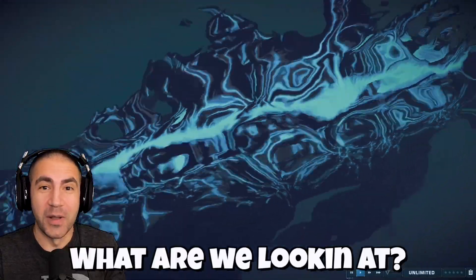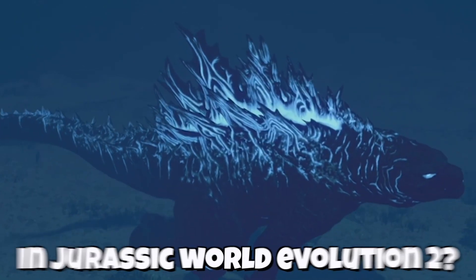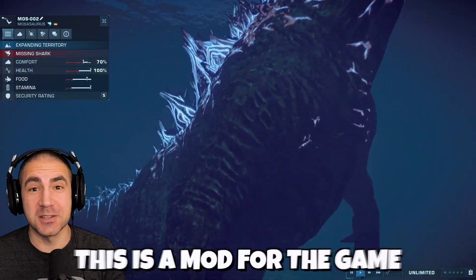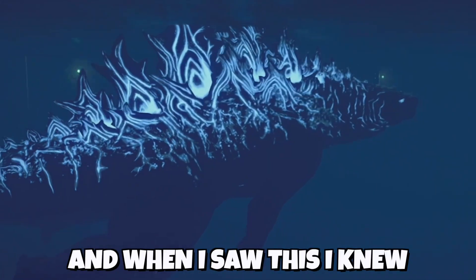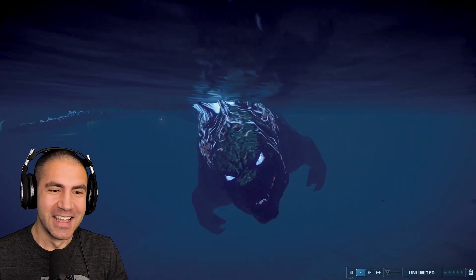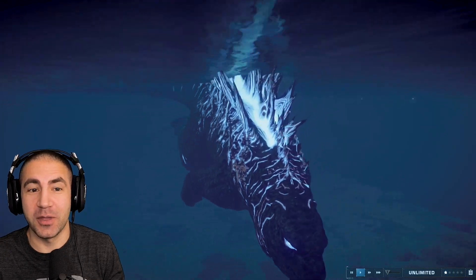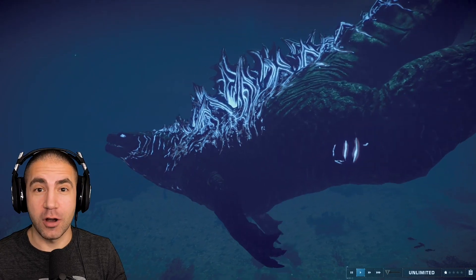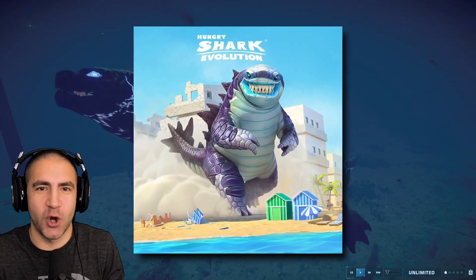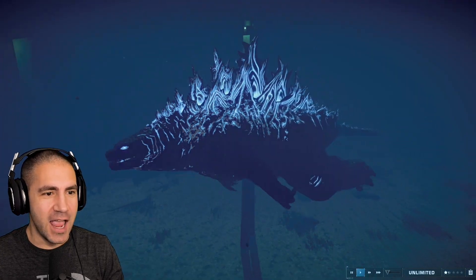Hey guys, what are we looking at? Oh my goodness, we got Sharkjira in Jurassic World Evolution 2! In case you haven't already figured it out, this is a mod for the game. And when I saw this, I knew I had to try it out. It's a Godzilla shark in the game. I'm calling it Sharkjira because in Hungry Shark World and Hungry Shark Evolution, we had Sharkjira — it's like a Godzilla shark. This guy looks just like him. This is insane.